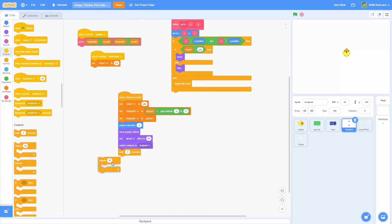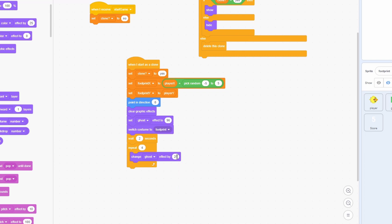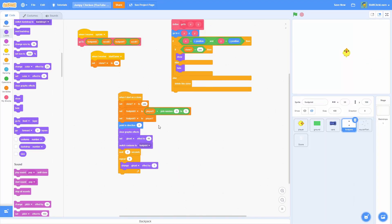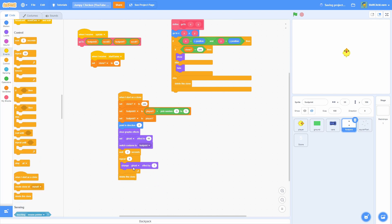After 2 seconds, make the footprint fade out. Repeat 4 times, change the ghost effect by 1 — since we're already at 96, that'll make it fade out perfectly to 100. Then once it's fully faded out, delete this clone to make sure it gets removed.